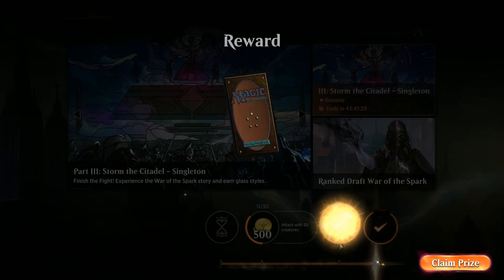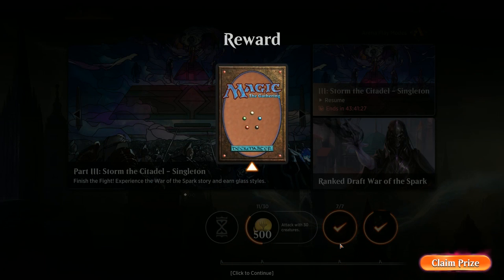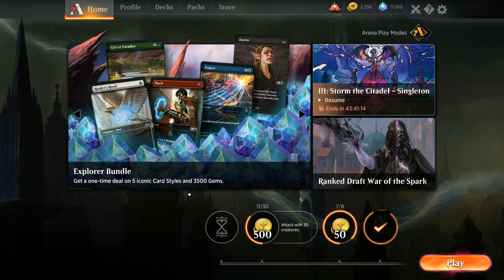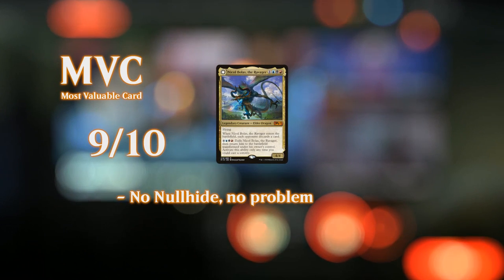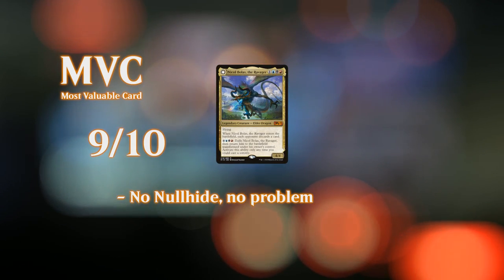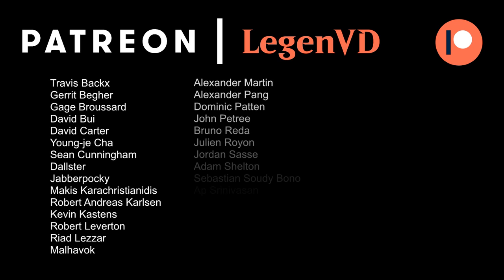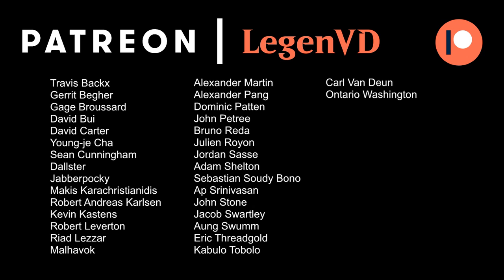Not sure exactly what the Esper deck was, but Grixis beats Esper. Once again, destroying the Immortal Sun — people try to adapt to all the planeswalker decks by including the legendary artifact, but luckily in red-black we get access to both Angrath's Rampage and Bedevil, which are very versatile cards helping us deal with artifacts, creatures, and planeswalkers all at once. That's going to do it for today's gameplay — I want to thank you for watching, hope you enjoyed, and as always have a nice day. Thanks to all my patrons — you can become a patron yourself at patreon.com/legendvd.